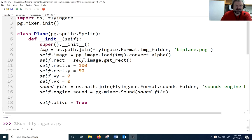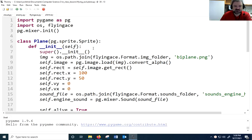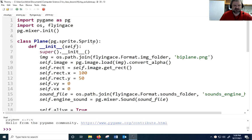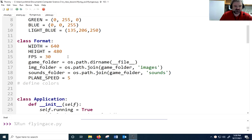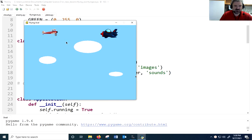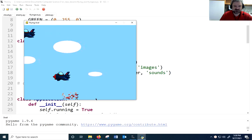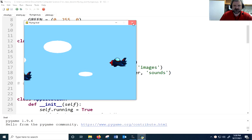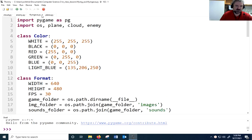Today we're continuing with our Flying Ace Pygame game. If we run it we can control the plane, and if we crash into another plane we get this broken-up look and fall off the screen. There are a couple of things we need to add or fix.